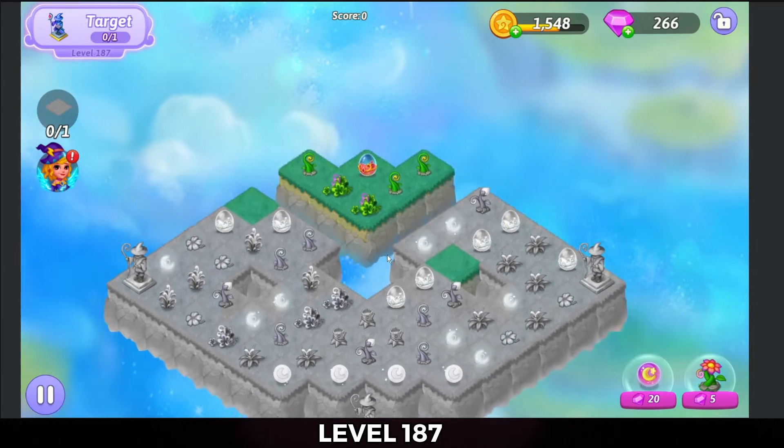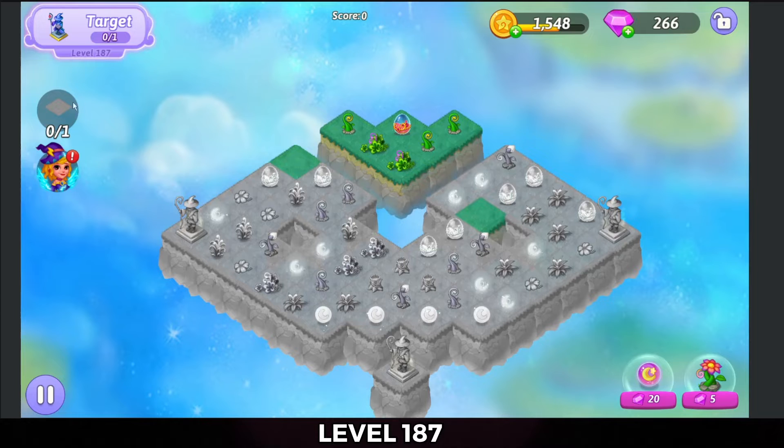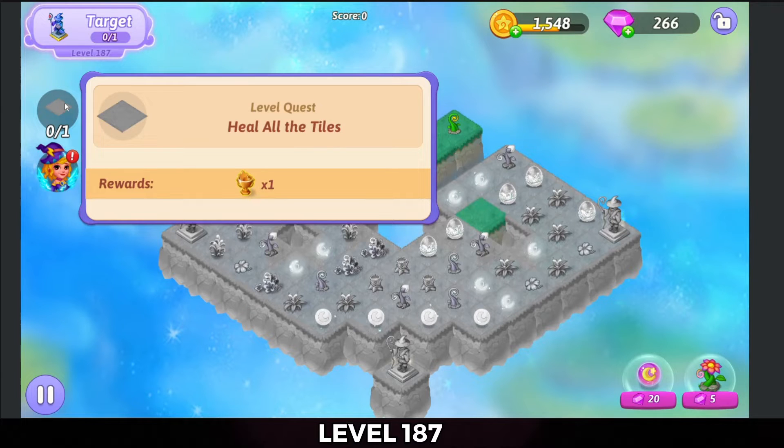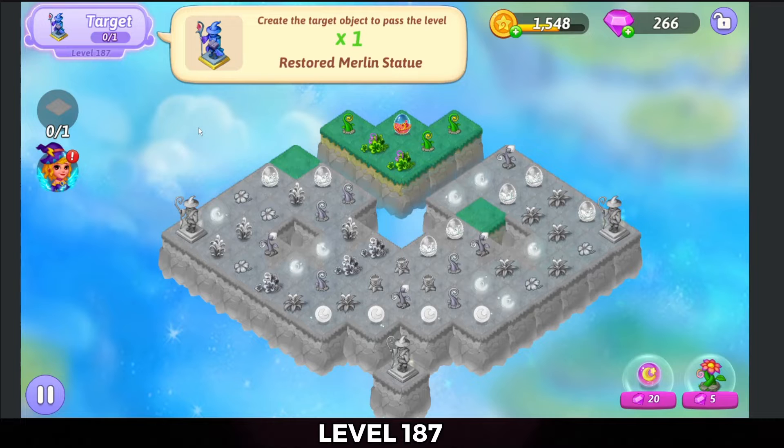Alright, what do we got going on in here? This is one that we don't have to worry about Deadland on for stuff that would have to be requiring a merge in order to heal. Need to heal all the tiles, however, to get the trophy. And to complete the level, need to restore the Merlin statue.